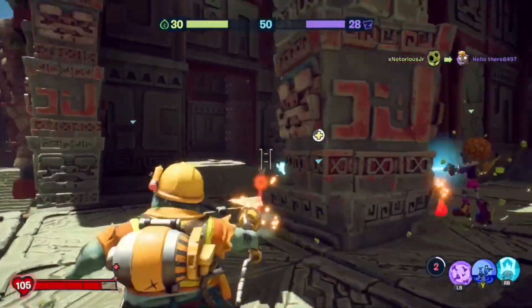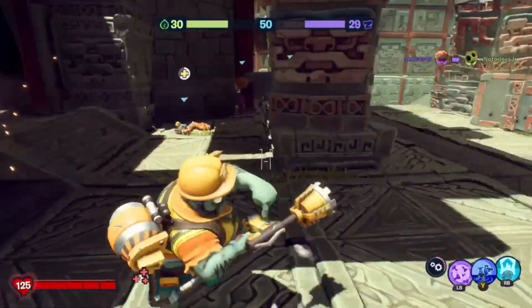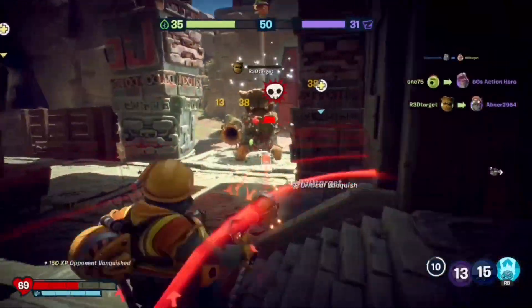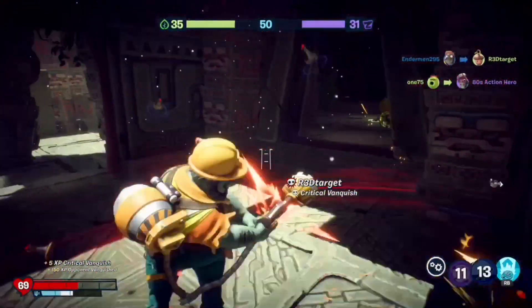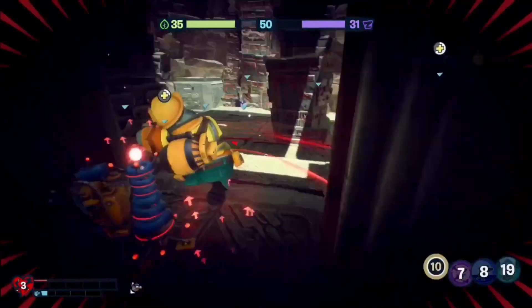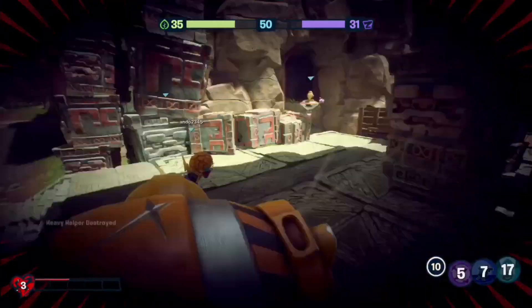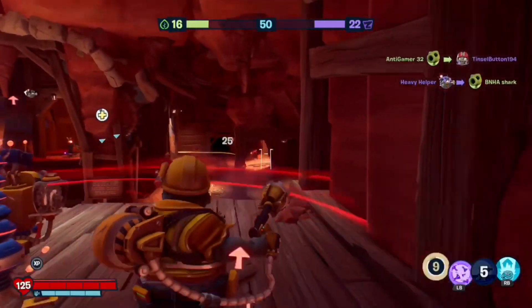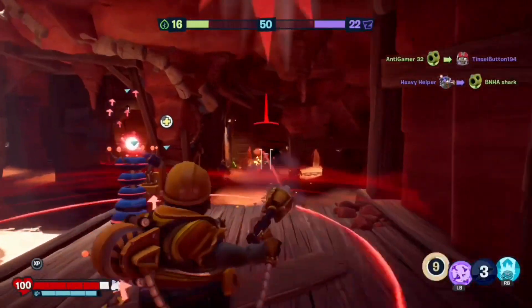No one really gives a shit about you since you're in the support class. Last but certainly not least, we have the Heavy Helper, otherwise known as the Heavy Go Fuck Yourself. This turret shifts the tide of the game in your favor in almost every way. Simply placing it down anywhere will grant any nearby zombie some of the most powerful buffs known to man.